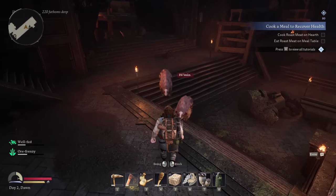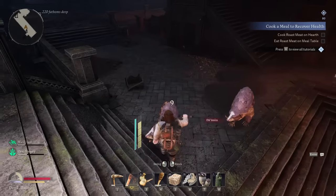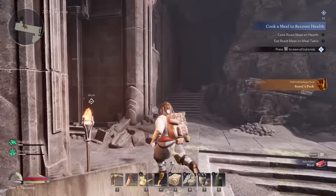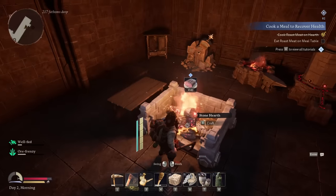A little bit scary. I blocked it! A charge attack — I didn't know I could do that. Got it. Hide scraps — nice. And he had meat too. I keep hearing the goblins talking and it's creeping me out. But the good news is I can make some roast meat now and eat the meat from over there. I can also craft up a sword.